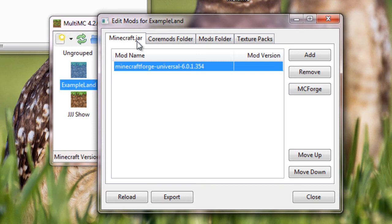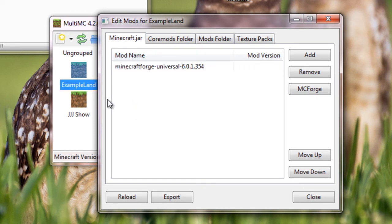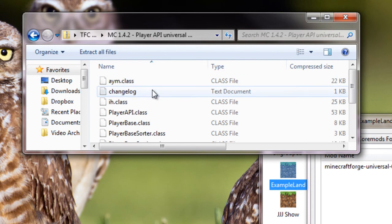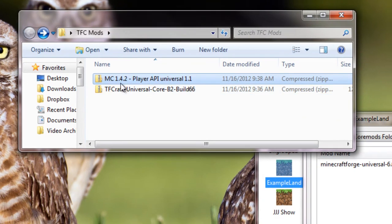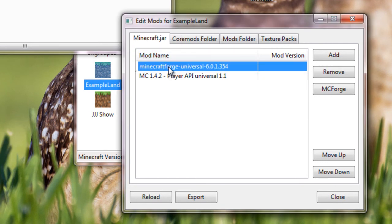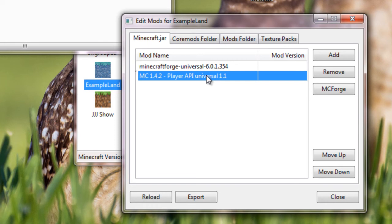What this does is that anything on this list will be loaded — not just into the game, but into the jar file. Now let's pull up the Player API. Everything in the Player API is going into the jar, so we don't need to do anything to make that ready — we can just drag and drop it. The important part here is that Forge has to be installed first, and then the API listed second. We're all set there.